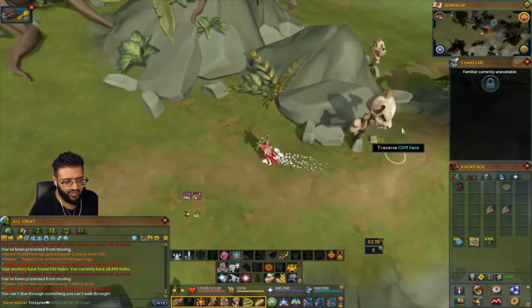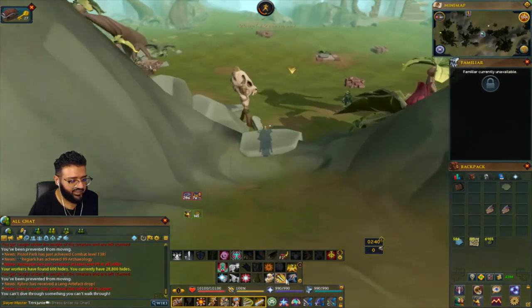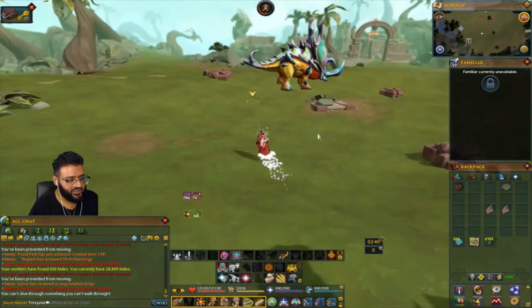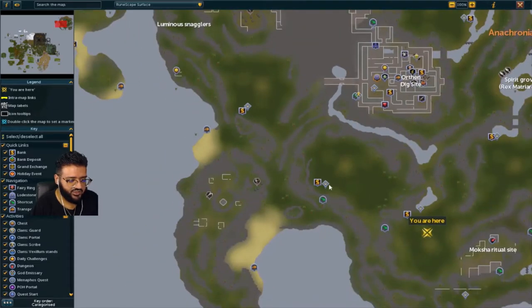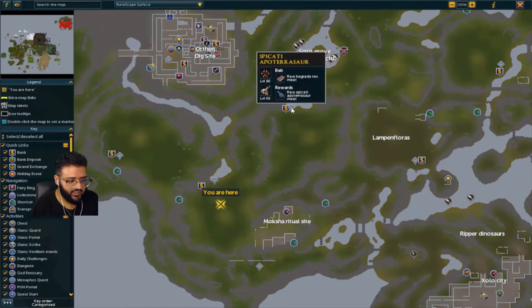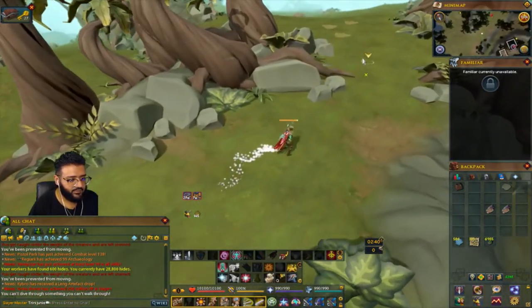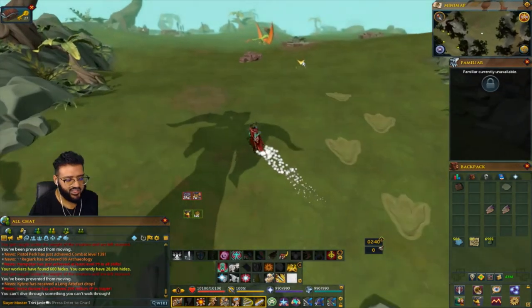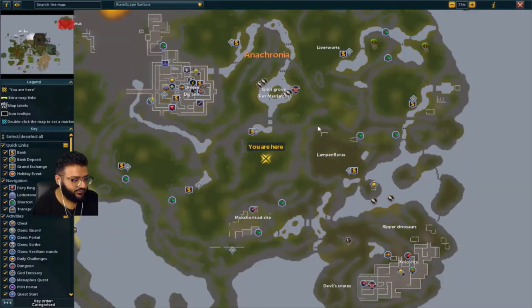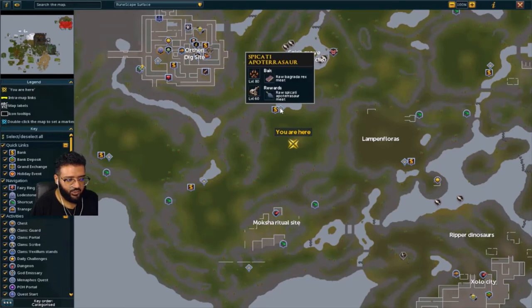For the next one in the chain, from the Bagrada Rex you'll just climb all the way back down and see the next one on the list. They go in order which is pretty smart - one, two, three, then four will be over here. From that one you just climb over and surge to the next one. So we went from Skimotops and now we're over here by the Spakati.